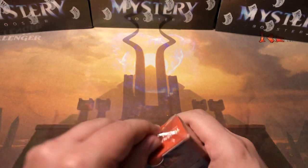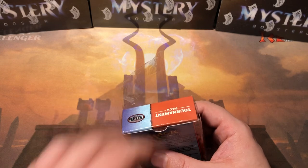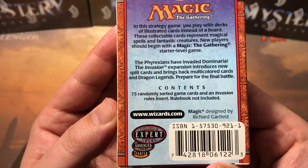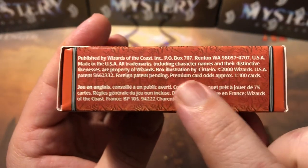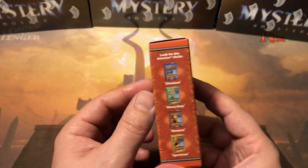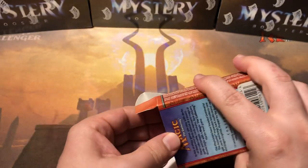So not a ton of value in this set, but there is some value. The surprising thing is the second most valuable card in the set is an uncommon — Aura Shards. This is the original printing of Aura Shards. There are some valuable commons, and of course with these old sets the premium card is approximately one in a hundred cards, and this is only a 75-card deck. So there's a possibility we'll get a foil in here but it's not guaranteed — though I've seen people have multiple foils in these as well.